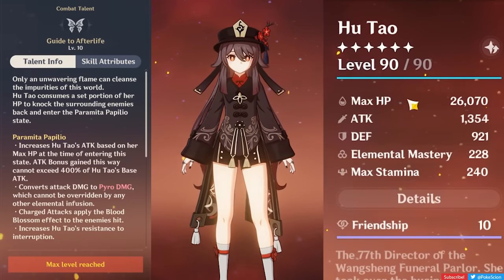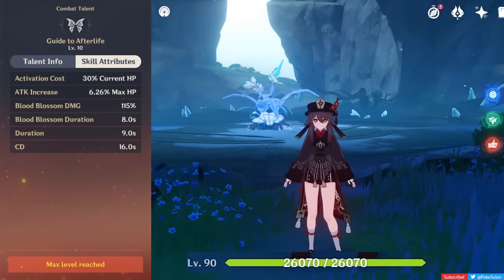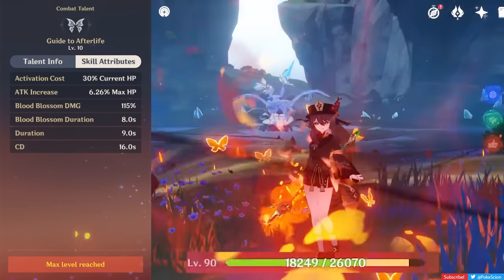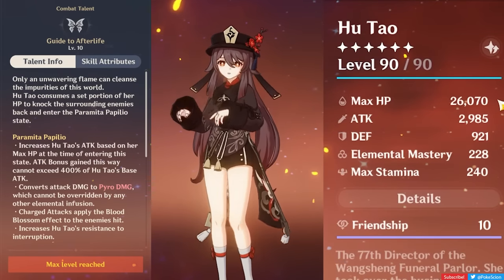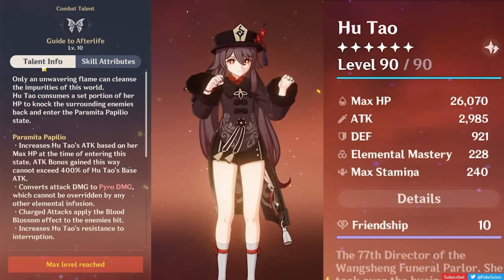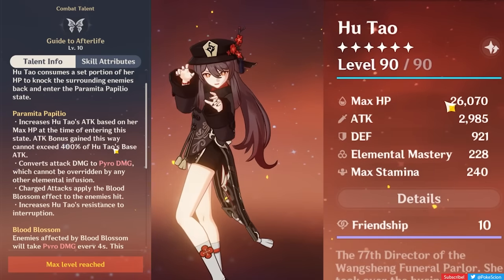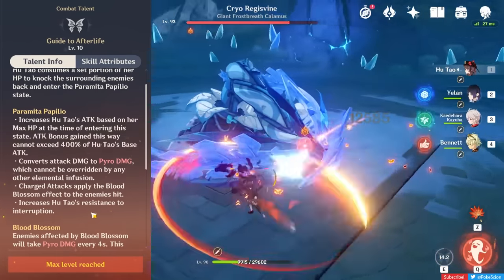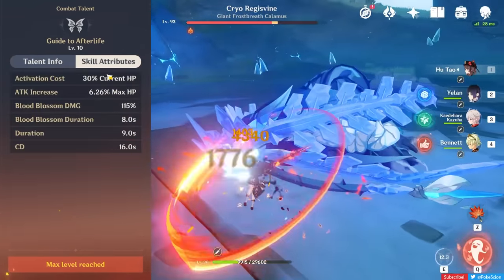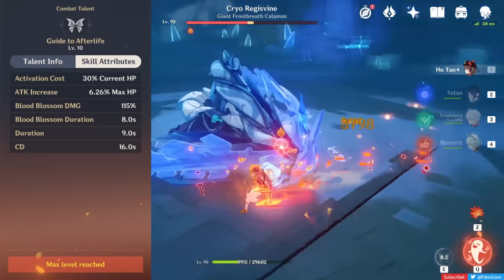Hu Tao's elemental skill, Guide to Afterlife, is the core of why she does amazing damage. On cast, she will burn 30% of her current HP — whatever she has at the moment and not her max HP — and in return, it puts her into the Paramita Papilio state. That boosts her attack based on her max HP up to 400% of her base attack, and gives her a Pyro infusion on her normal and charged attacks, with some interruption resistance as a bonus. This state will end either after 9 seconds, or by swapping her out.